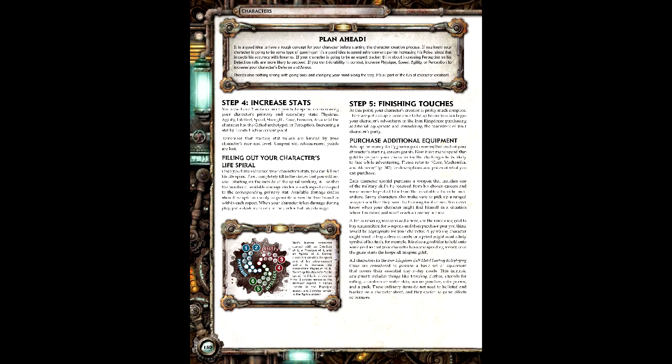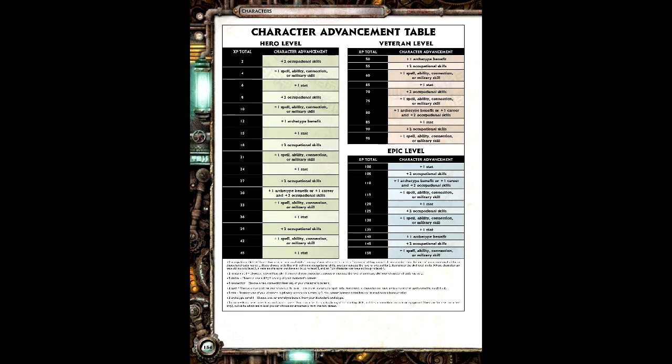Step 4 is Stat Increases, where we have 3 points to spend on the Primary and Secondary stats. This makes his final stats read as Physique 5, Speed 7, Strength 4, Agility 4, Prowess 4, Poise 5, Intellect 5, Arcane 4, and Perception 4. This also makes his willpower 10. Lastly, Equipment: we have a total of 125 GC from our two careers, which we'll be spending on 25 light rounds, an armored greatcoat, and a carbine. I do like the depth of choice presented in character creation, especially since the XP system isn't exactly a currency, but not quite a level system.